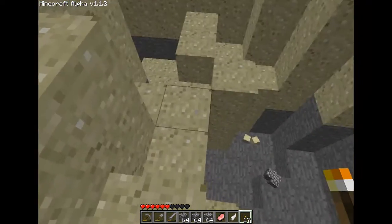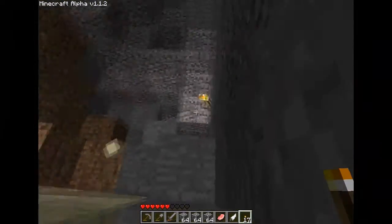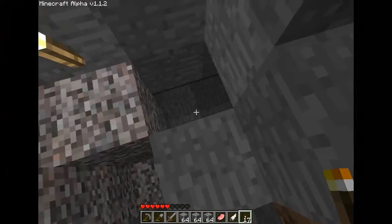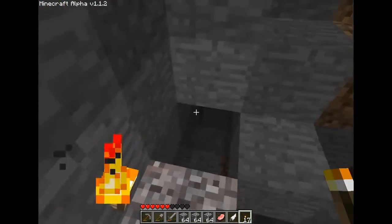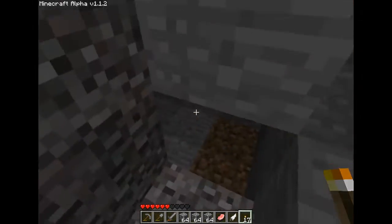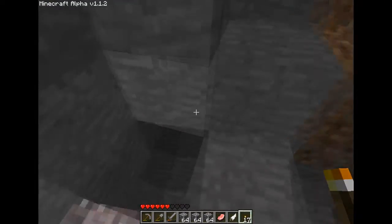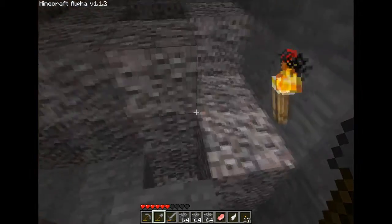Now what I really want to show you guys is I actually found a natural cave system. I haven't gone through it — I just stepped down into here. A lot of gravel and dirt. But when I looked down I realized there was something there that looks like coal... actually, what did I say? Coal? I definitely meant to say steel. So I figured, let's go on an adventure.